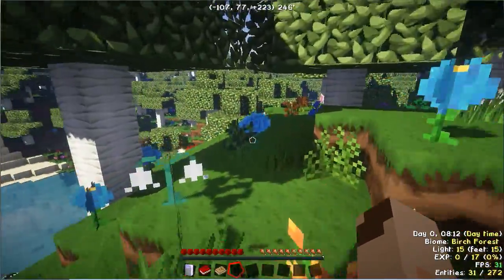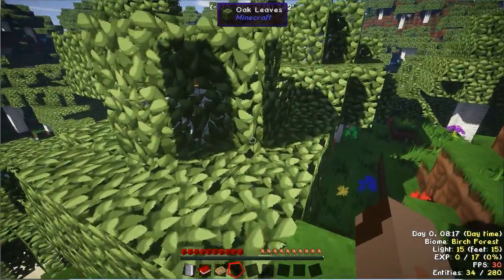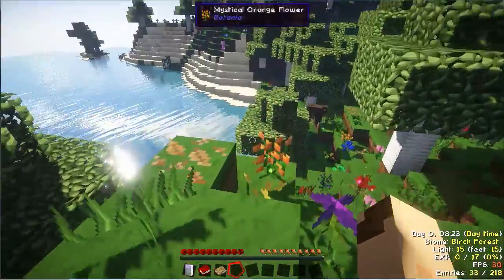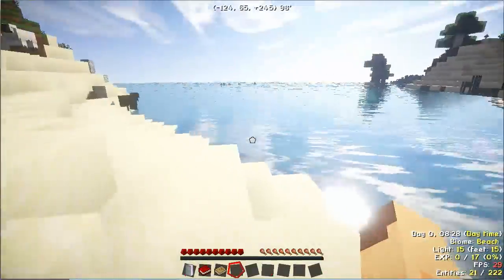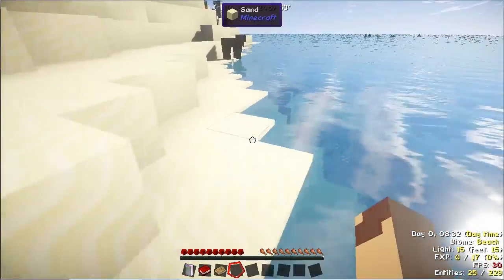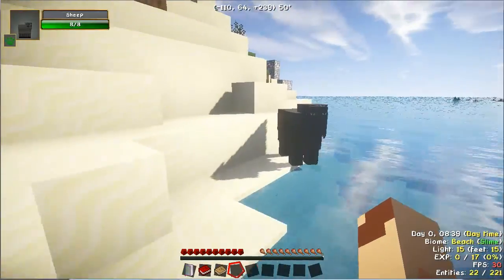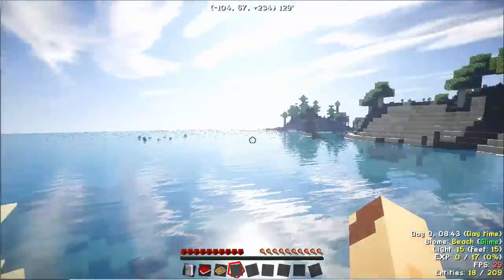I'm currently using the Sphax BD Texture Pack with this. Apparently it's not the best for use with this shader, but I don't really care as I like the look of it. Anyway, thank you guys for watching. Hopefully this sorts out any possible problems you've had when installing the Sonic Ethers Unbelievable Shaders pack for Minecraft. I hope this really helped you out — see you guys again next time. Bye bye.